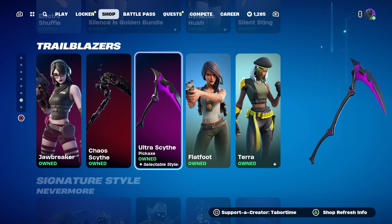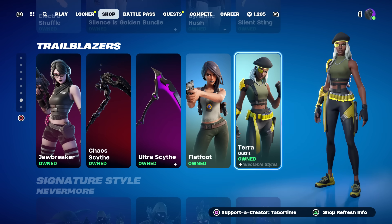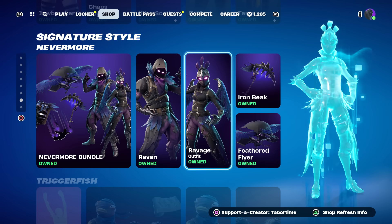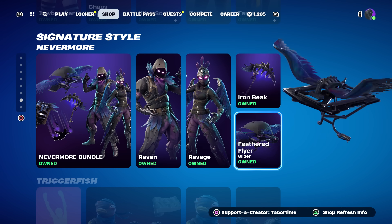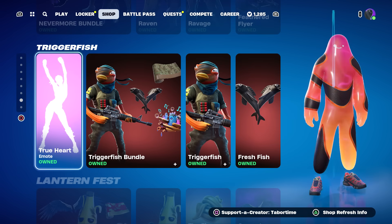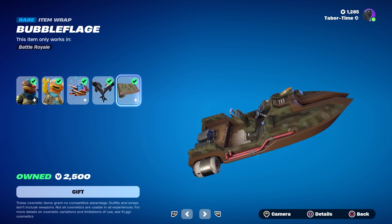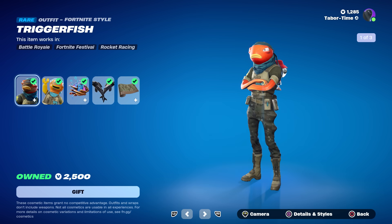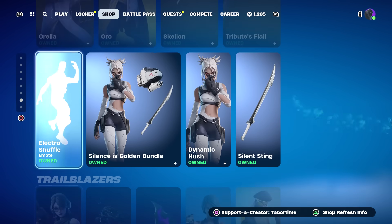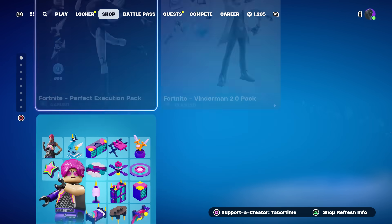To round it out: Jawbreaker is back, the Chaos Scythe in its goopy goodness, and the Ultra Scythe with a glow secondary style. Then there's Flatfoot and Tara — I actually like Tara, love that scouter. The Nevermore Bundle is back: that's Raven, Ravage, the Iron Beak, and the Feathered Flyer. If you buy Ravage or the entire bundle you get the Dark Feathers contrail — the only way to get it. True Heart is back — an oldie but a goldie. Trigger Fish Bundle is also back with solid back bling. Coral Commandos literally sing upon getting an elimination. Bubble Flage is a great wrap. Sir Sanks Locker Bundle is still here, as is the Radiant Moon Bundle — though it looks like they took Cypher PK out.